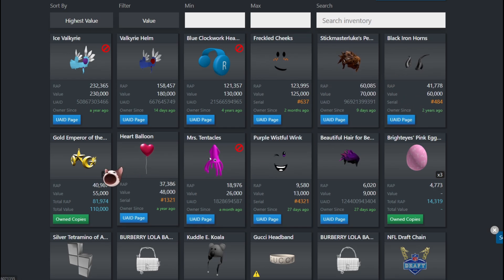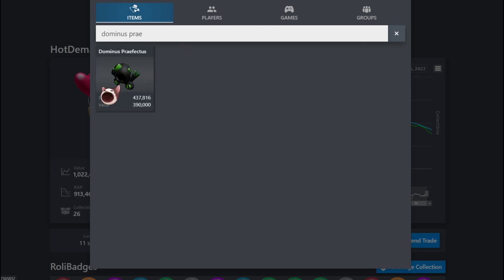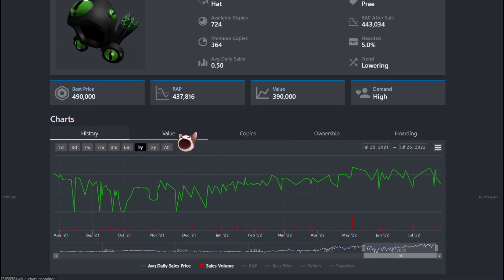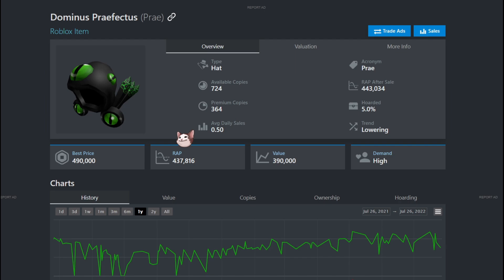The only item in the series that really took a hit was Valkyrie Helm. It was around 210,000 and we paid basically 230,000 — technically only about a 10,000 overpay, so not too bad. But if you look at Dominus Praefectus, it's dropped to 390,000 value, which is really good. It's a great time for me to swoop in and get it, so hopefully in the next episode you'll see me with a Dominus Praefectus on my head.